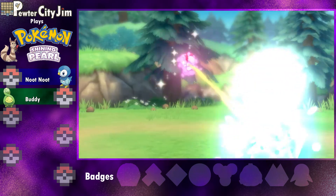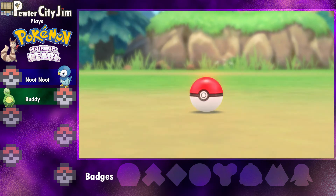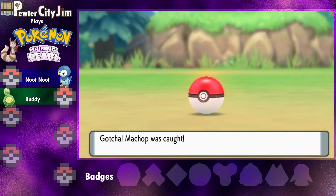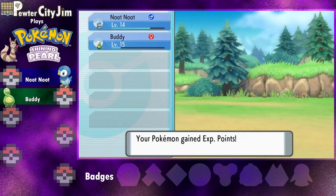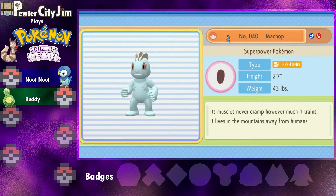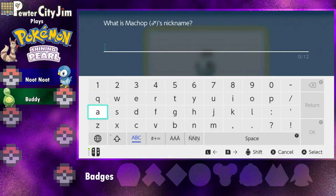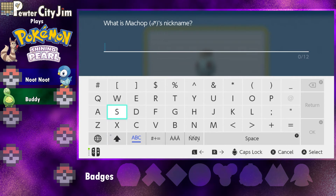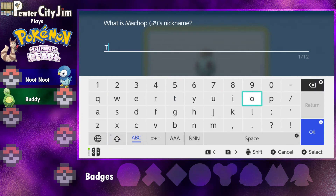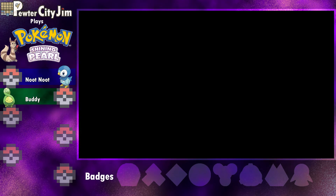Let's go ahead and catch this Machop just because. I like how you still get points for catching. 'Its muscles never cramp no matter how much it trains. It lives in the mountains away from humans.' Not really — it's literally right next to the town! We're going to go ahead and call it Tony — Tony Machop. I don't know guys, I'm not good at names.